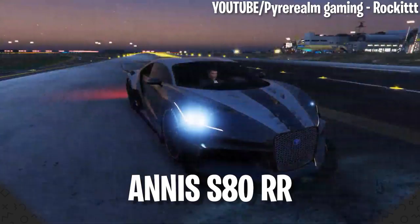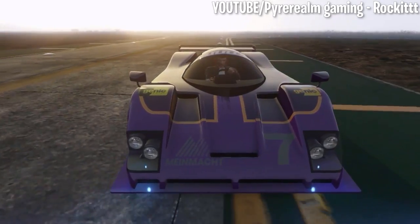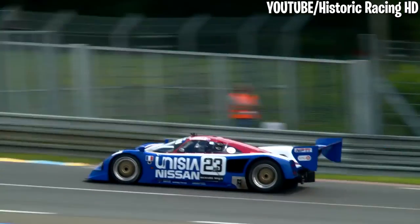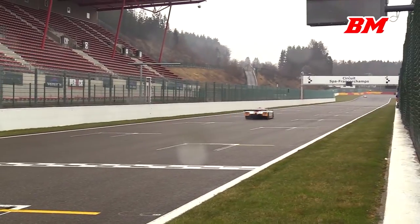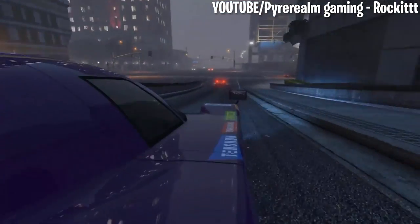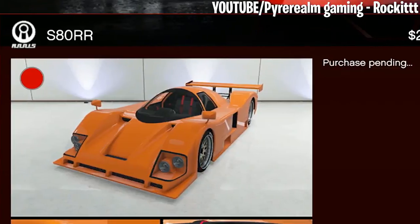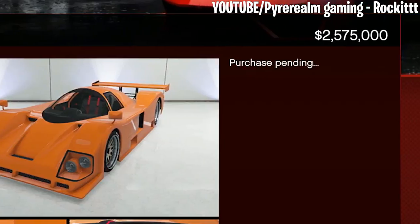Number 5: S80RR. The S80RR is one of the newest vehicles in GTA Online, coming to the game just last year with the Diamond Casino update. This supercar seems to be a mix of the Nissan R90C and the Jaguar XJR9, and it has the performance to back up these comparisons. Not only does this car look like it came straight from the future, but it can also go as fast as 133 miles per hour — and it can be yours for $2,575,000.